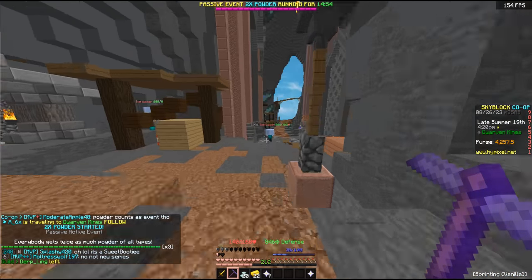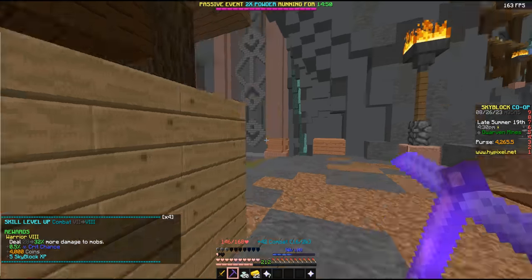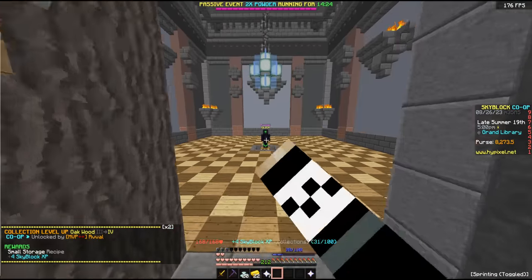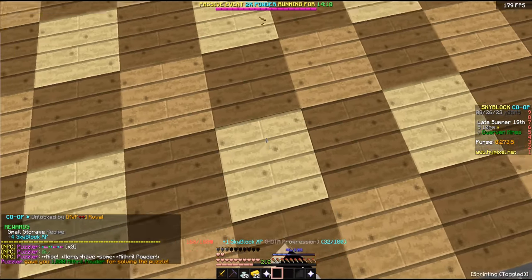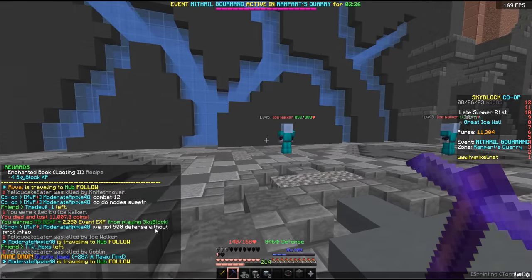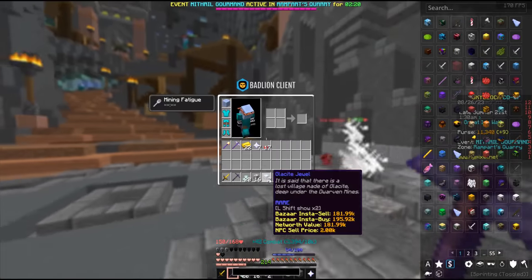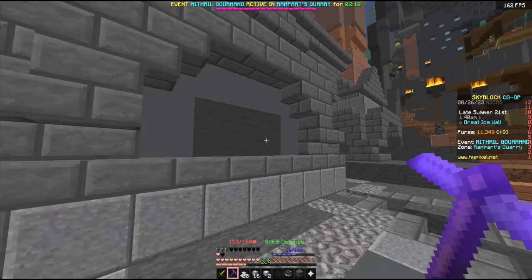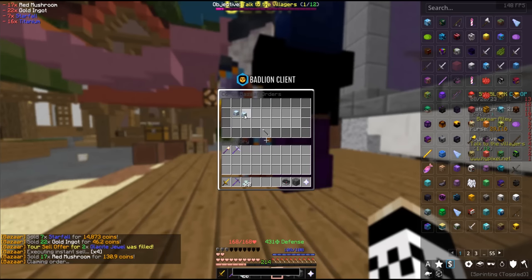I'm still grinding these ice walkers but we have two times powder starting in this lobby, which is really useful especially for powder things like fetcher and the puzzler. Nice quick 2k powder. We just got another glasite jewel — that's honestly huge. I now have two, which is almost 400k. So let's head to the hub, sell them off, and use that money to make a ton of purchases.